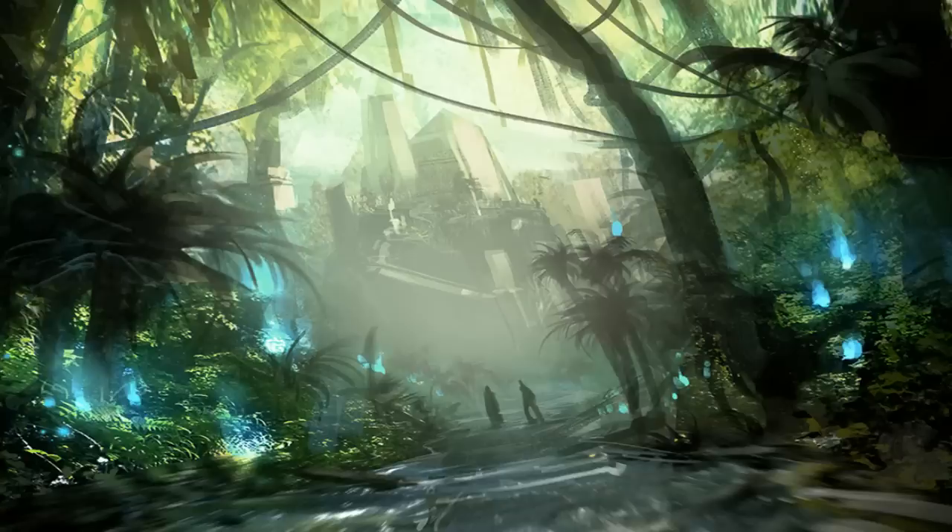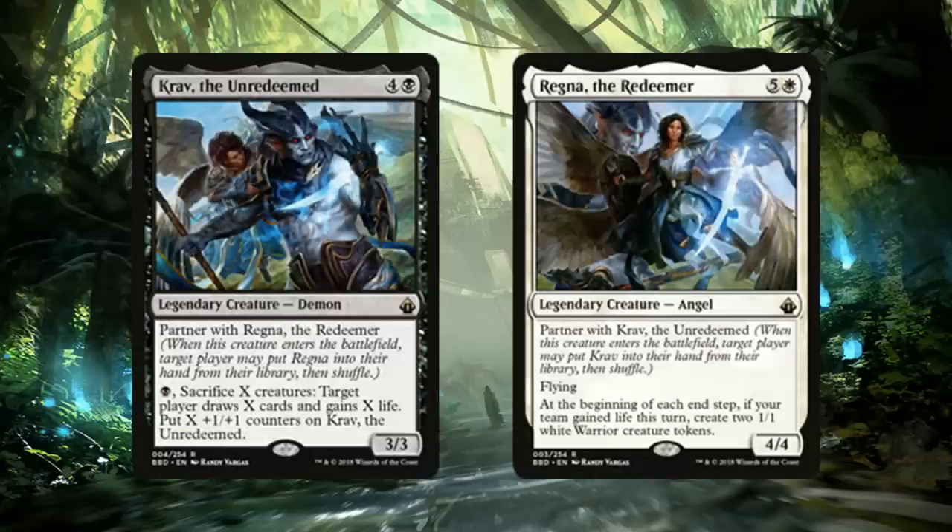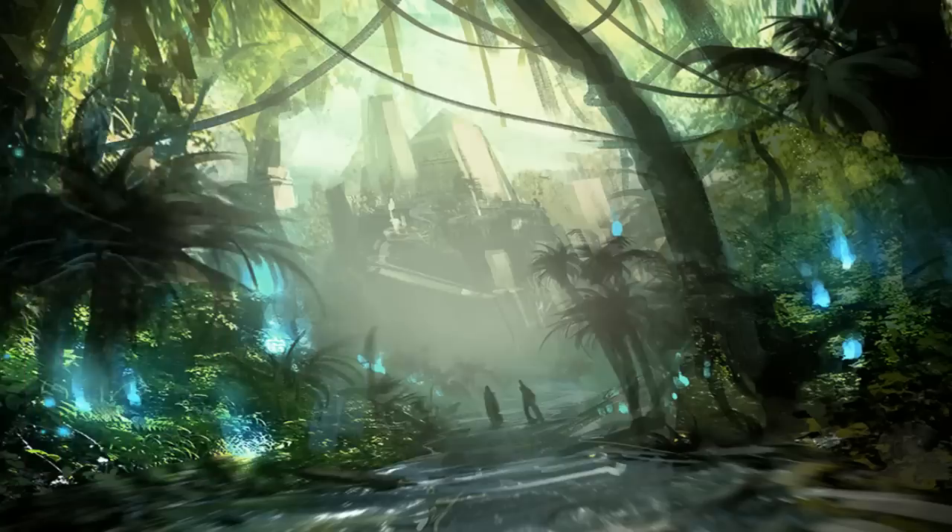As always, we start these lists with the honorable mentions. From Battle Bond you did have some legendary creatures that were very interesting and unique, but I don't really feel like their presence in the Commander format is really going to be there. Probably my favorite partners were Krav the Unredeemed and Regna the Redeemer — these two just work really well together. You also had Pir and Toothy, but flavor-wise, having an angel and a demon just looks so cool.